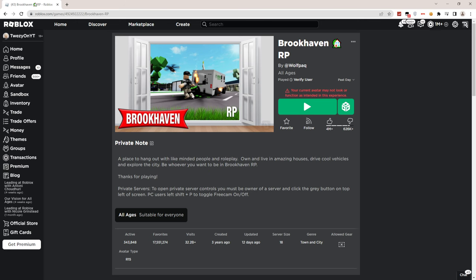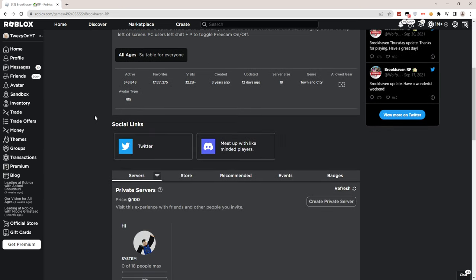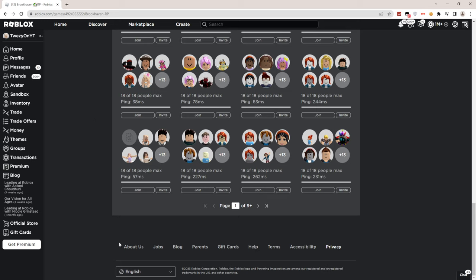Brookhaven — this is the game I want admin on. It's that simple: click on the game icon right now. Once you click on the game icon you will be loaded right here. So once you're here, you have to go ahead and favorite the game. Favorite the game right now, and once you've done that, scroll down.